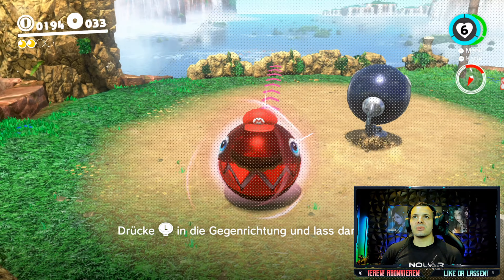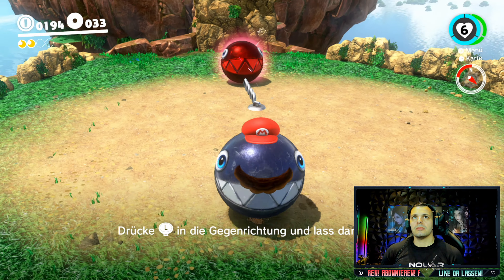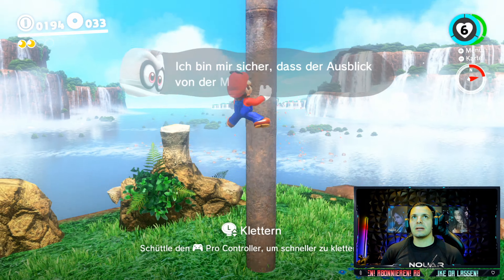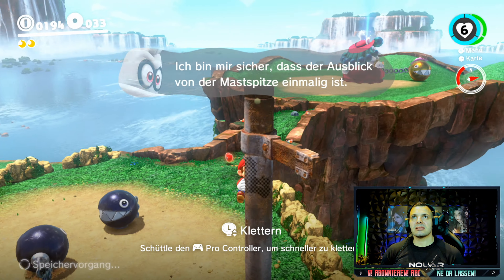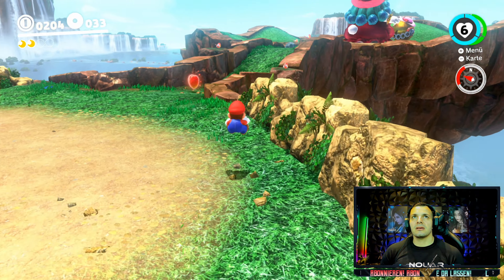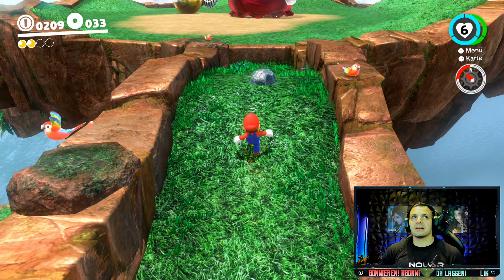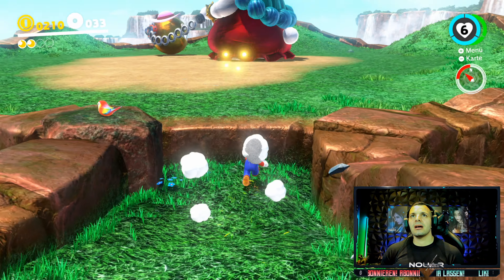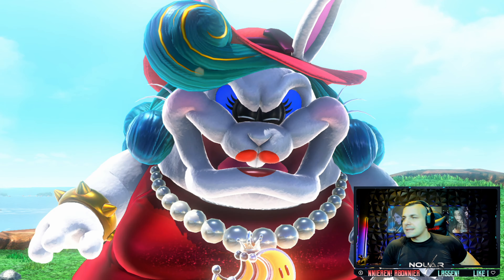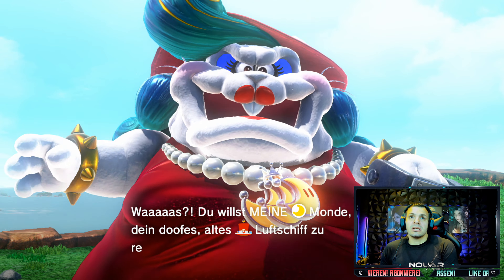Ihr müsst natürlich wieder einen von den Jungs hier kapern. Die Kombination. Bin mir sicher, dass der Aussicht von der Mastspitze einmalig ist. Na dann, zeig doch mal. Ein kleiner Hint von Cappy. Ich glaube, das ist die Mutter von den Brudels oder so. Der hat auf jeden Fall den Dreiermond, also einen Multimond. Du willst meine Monde, um dein doofes altes Luftschiff zu reparieren. Geht's noch?